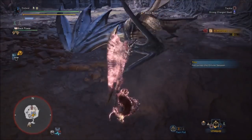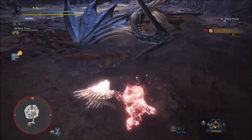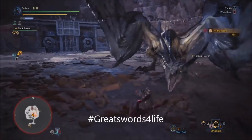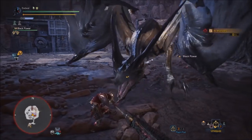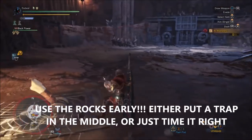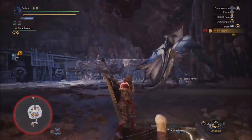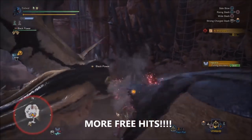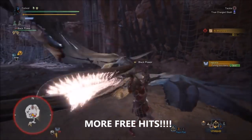Your Palico or your Flash Bombs is your best combo — it does a lot of damage. To start off fighting you have a couple of options. You definitely have the rocks — use them as early as possible. You could put a trap down under the rocks or just time it. It's important because you get three hits and probably two or three combos easily with the rocks.